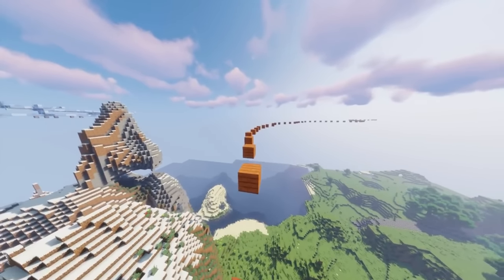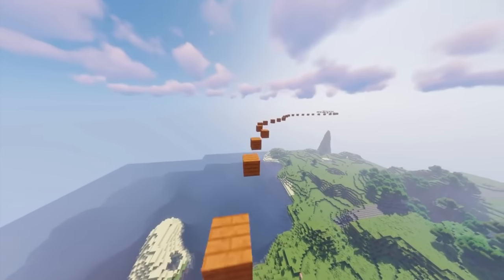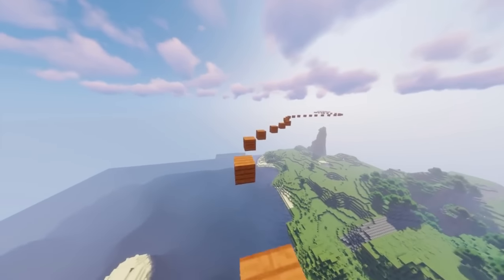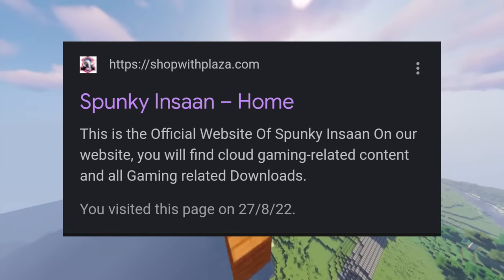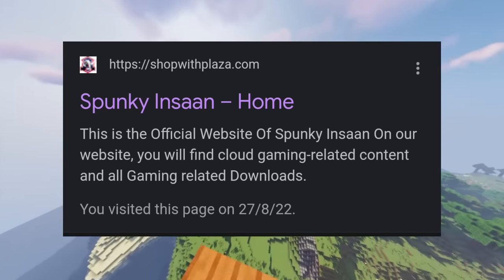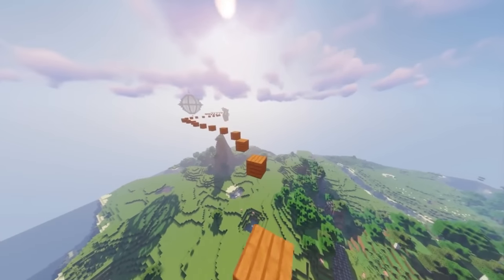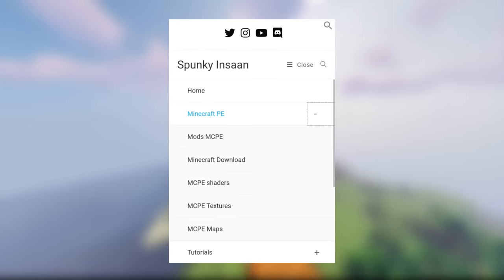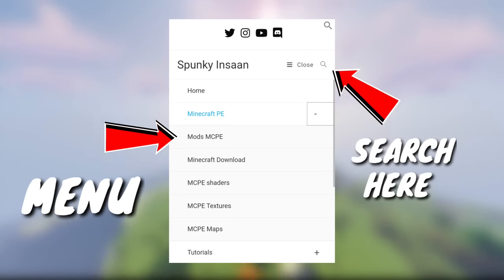So I will see this step - first I will tell you how to download and install. Let's go. First of all, you have to click on the link in the description. You will be able to reach this page, and you will be able to reach this post. By chance you will be able to see this video, you can also search this video. You will be able to see this menu - click here.